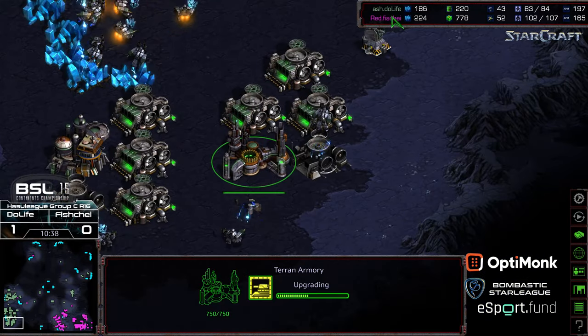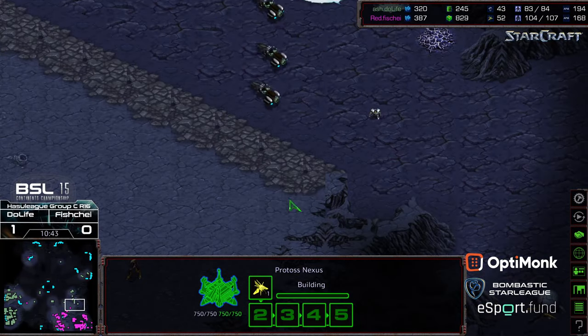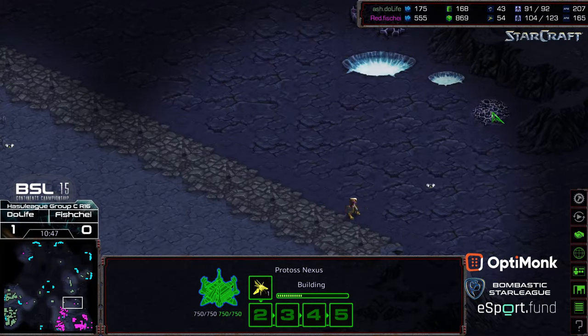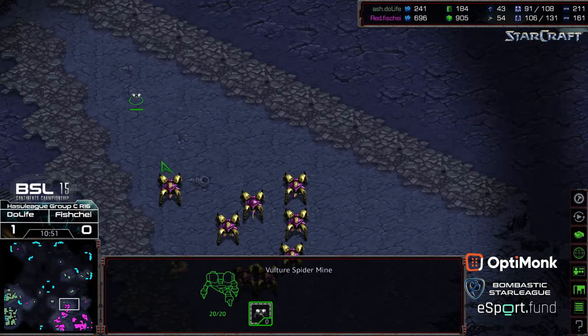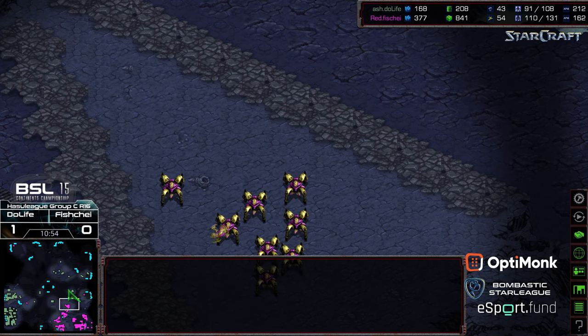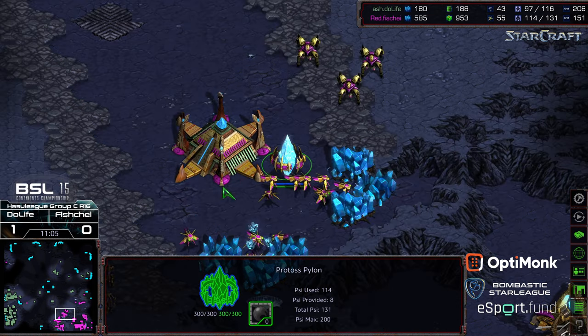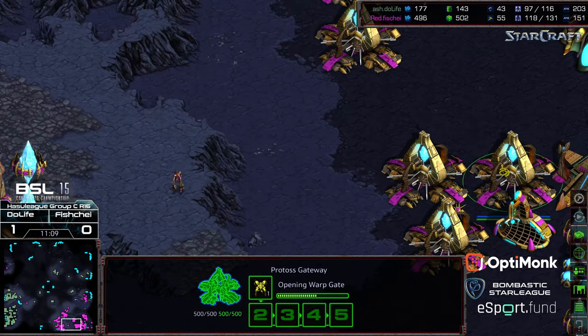Comsat from Do Life recognizes the third base. Continuing to mine up the north, the dragoons and zealots are going to mine-clear to the north. The observer is going to get a good look at the army's composition and size for Do Life, and in theory Fisheye is a strong enough player to compensate accordingly.